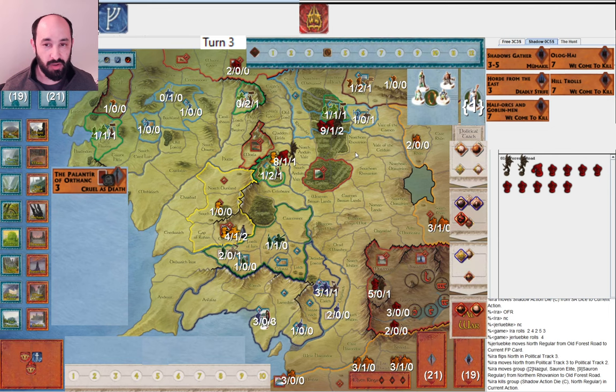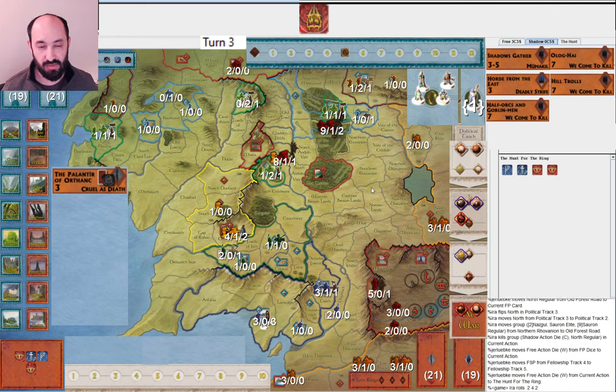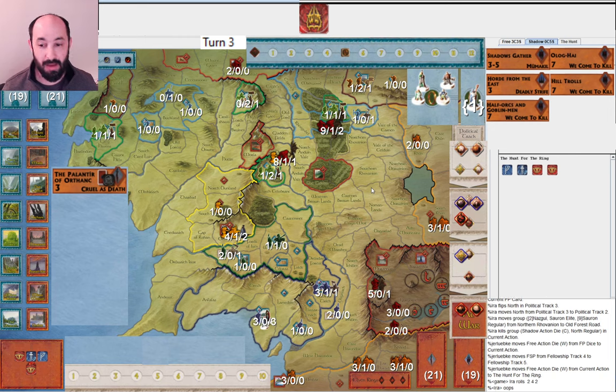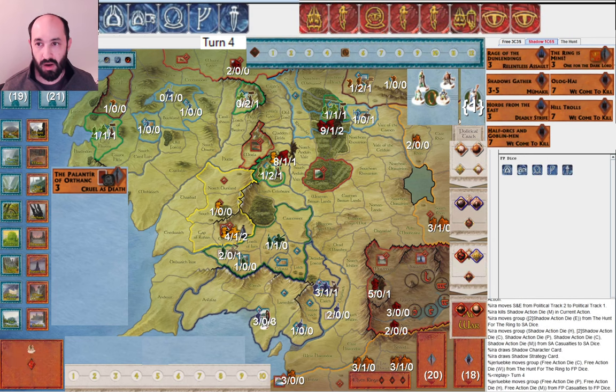They could muster the Elves towards war, but I'm saving this muster die for the last action — if they do, at least I'll get the Witch King. They ended up moving the Fellowship again, which makes sense. You might not even roll two musters next round, so investing in that without knowing and giving me the Witch King — that's a reasonable choice. I miss them, then use this muster to get the South Rhons and Easterlings one towards war.